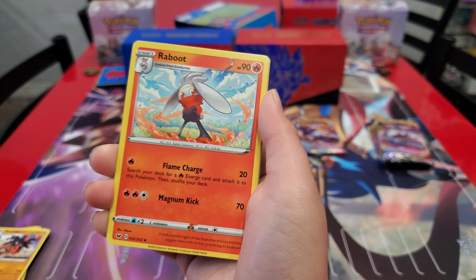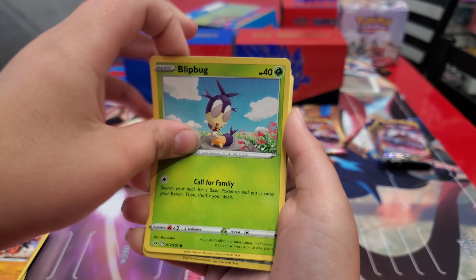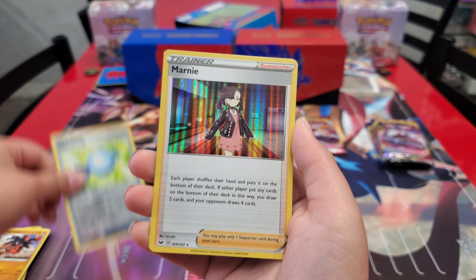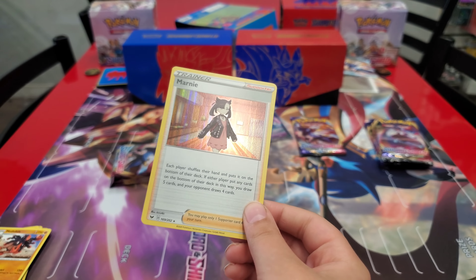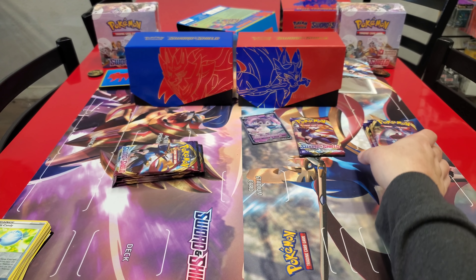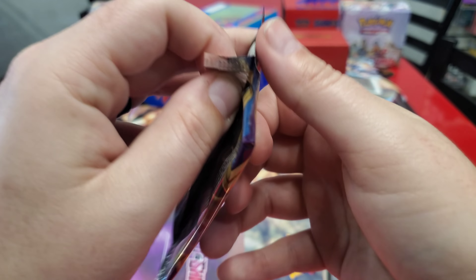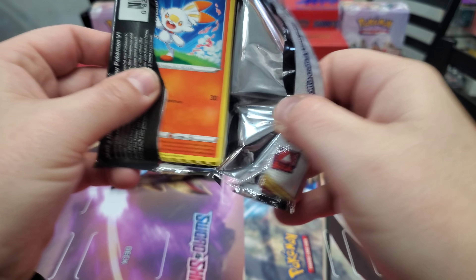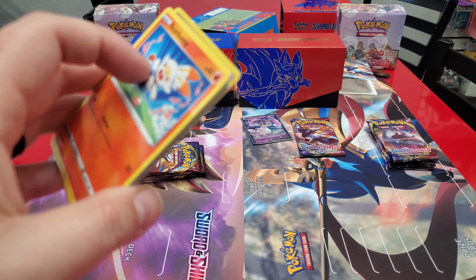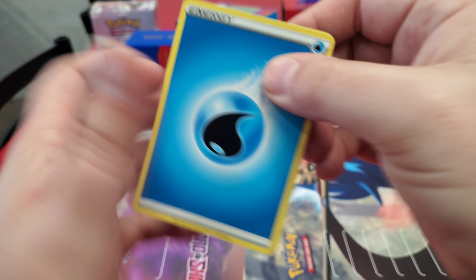Wooloo, Golden Wooloo, Yamper, Rare Candy, and Marnie Holo! Of course you will — cheater! Marnie Holo, that's like five dollars, pretty good. Do we have reverse Marnie? We're actually trying to get every single reverse now, every variant. We're going crazy with this set — I'm having fun with it.